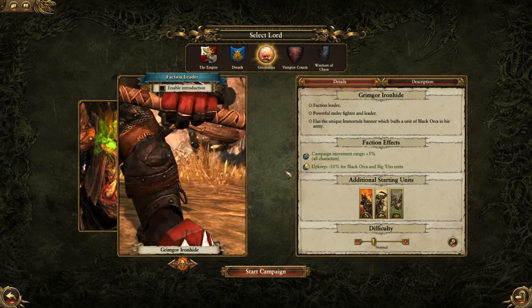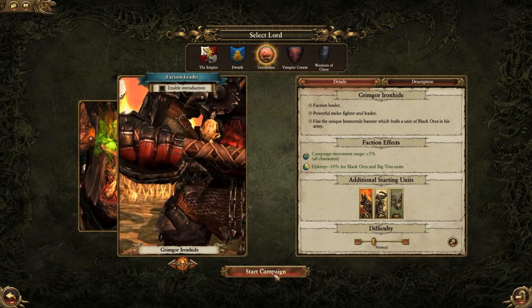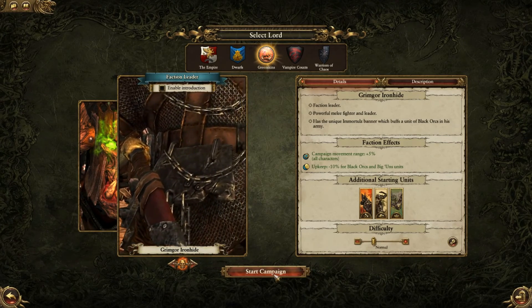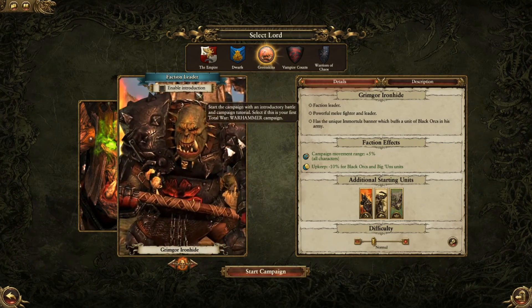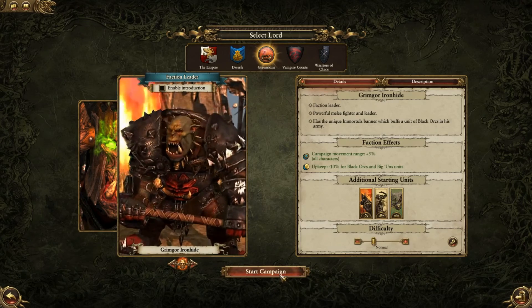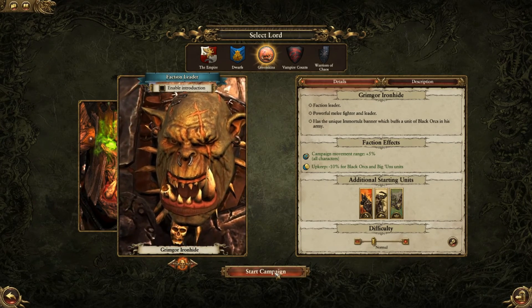We're gonna play Grimgor Ironhide, who is the faction leader for the Greenskins. He's a powerful melee fighter with a big axe — though we won't get the axe right away. We're playing normal difficulty and we're going to start the campaign and watch the opening cutscene. We're not gonna play the introduction mission since I already know how to play the game.